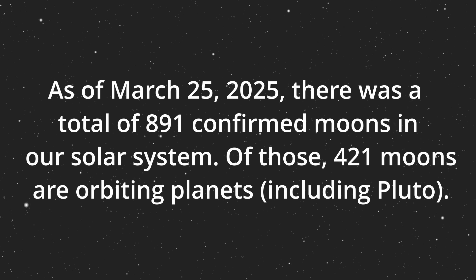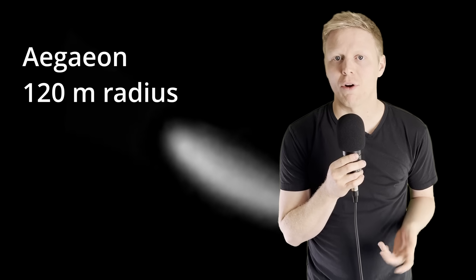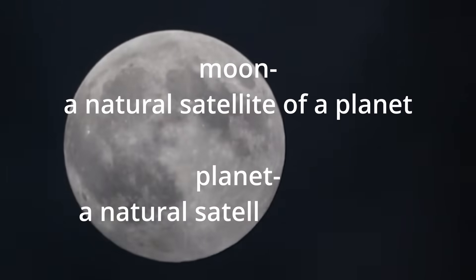So is something this small really a moon? How big does something have to be to be considered a moon? According to NASA, there are 891 moons in our solar system. Most of these have been discovered since Majora's Mask was released. The smallest named moon I could find is orbiting Saturn and it's named Aegaeon. There are other unnamed moons pretty close to the same size as the moon in Majora's Mask, so this moon would barely count as a moon, but it would still be one. The word moon isn't scientific — when we say moon, we mean a natural satellite of a planet. The English word moon comes from the Proto-Indo-European root mensis, which means month.